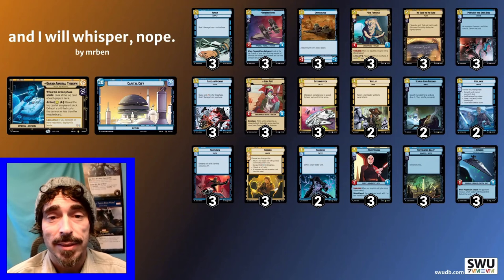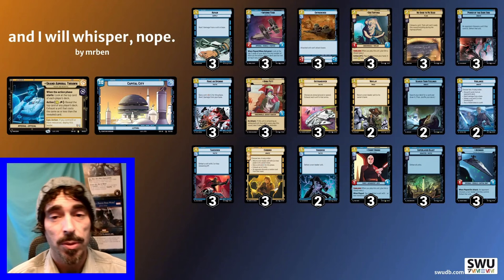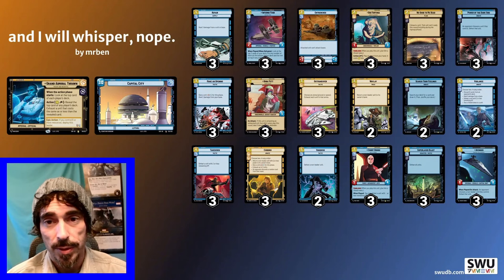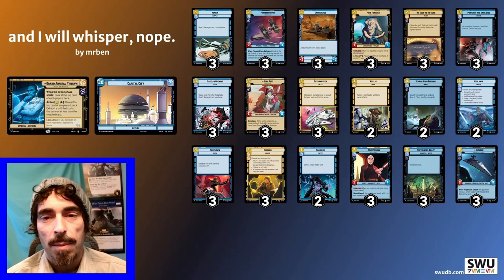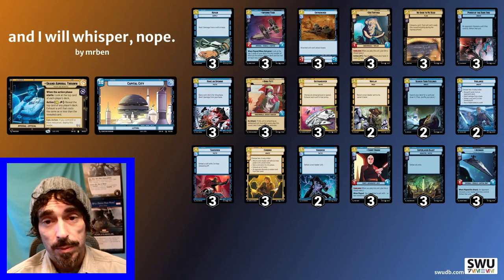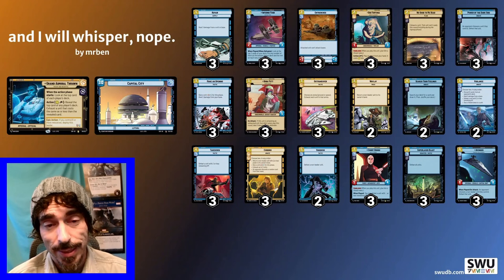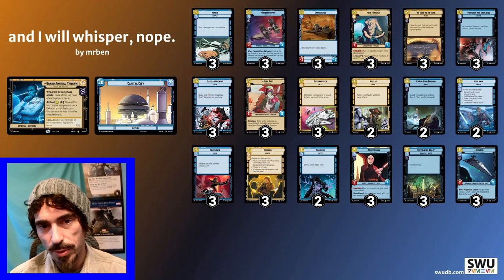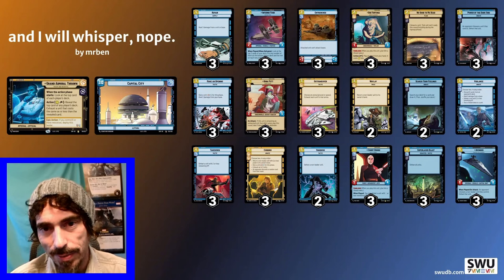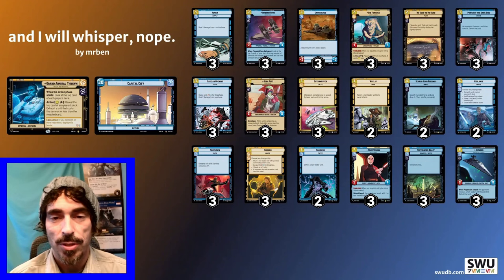I like to see low-cost stuff in my opener. I don't want to row my Avenger or my Super Laser Blast on turn one. I will row Dooku. I will absolutely row Search Your Feelings. There are cards I know I won't use until really deep in the game. Super Laser Blast is too valuable to put into the row — I don't even want to see it in my opener. Dooku is more situational and you can safely throw him into the row without potentially costing yourself the late game.